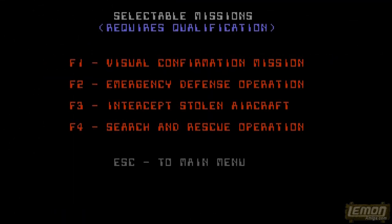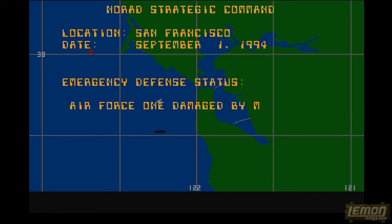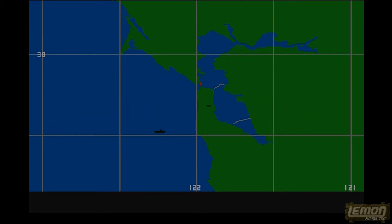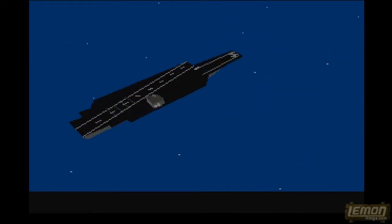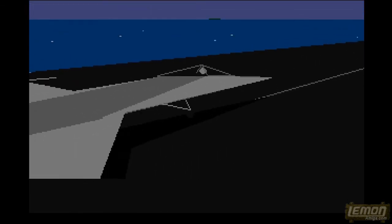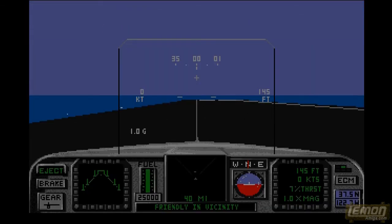Pressing the number 6 key from the main menu will give us a list of missions. I'm going to press F2 to select our second mission - this is called Emergency Defence. Here we have to protect Air Force One, the president's plane, against a number of raiders. The plane has been damaged and is coming down to land at San Francisco International, so we have to shadow that plane and not fire unless fired upon.